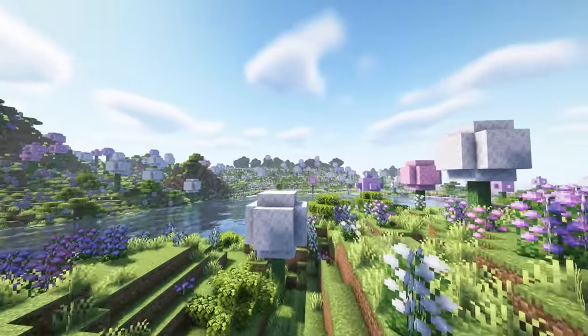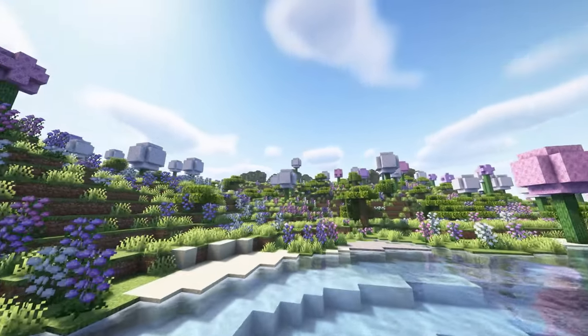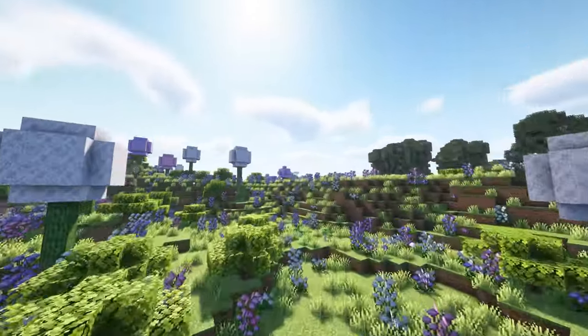We've got this Ironwood biome too — look how cool this looks. My favorite biome is this Aluminum Shrub. Look how pretty this is, it's so pretty, and there's new blocks such as these flower blocks.